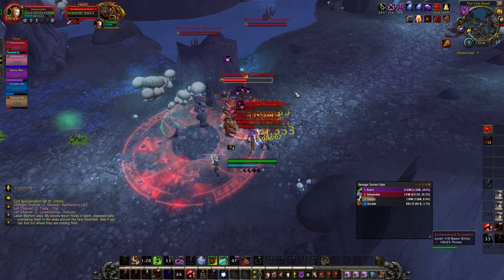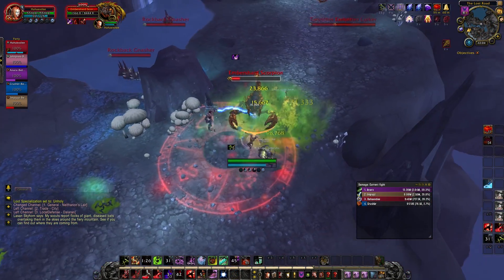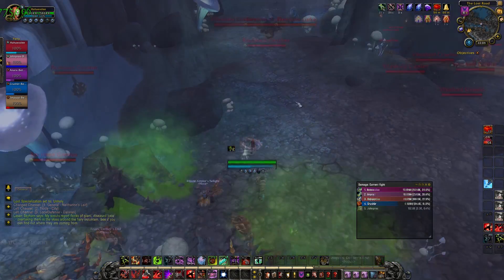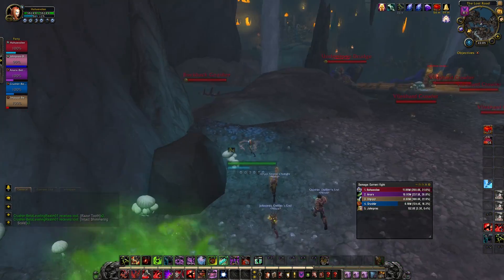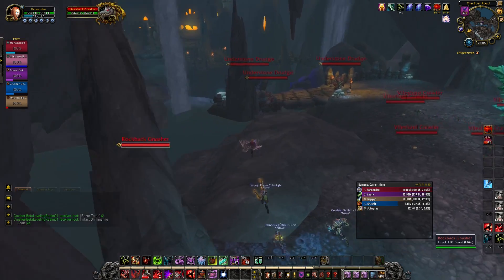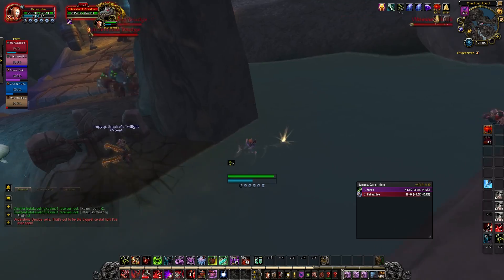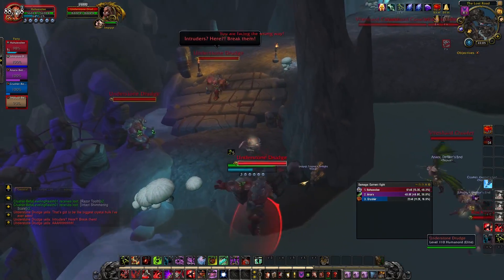Kicking it straight off with the first pack: when killing the Vile Shard Crawler adds, try to kill them all off at once to keep the goo that they leave in one big lump. Once you head a little bit further up, you can actually skip the two big rock people by swimming through the water to the left, up to the part just before the waterfall. Once you've cleared out those adds, you can jump down and you will reach the first boss, Rock Mora.